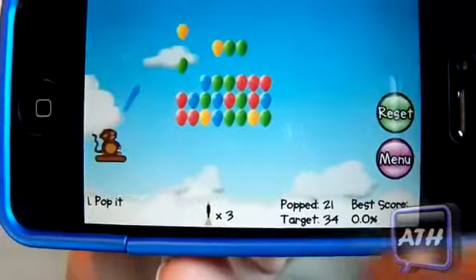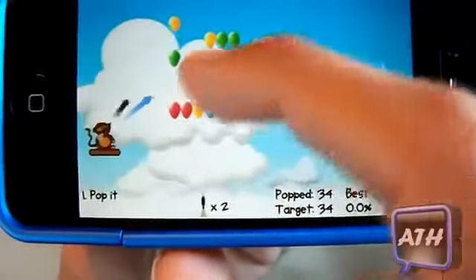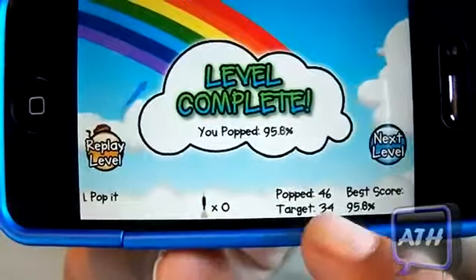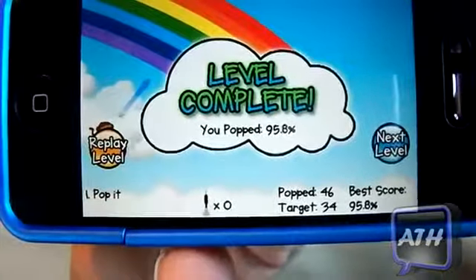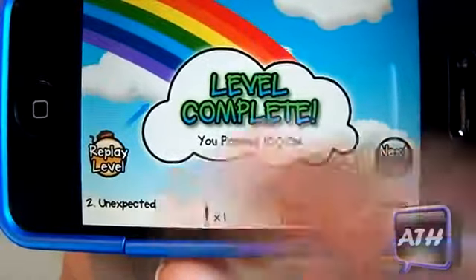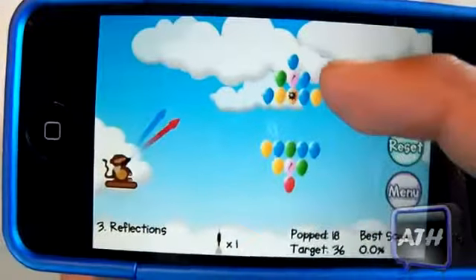All you have to do is shoot all the balloons, and there's a requirement on how many you have to pop. It shows your arrows remaining, your target, and your score. I used my last arrow and popped 46 with a target of 34, so I got 95.8%. I got 100% on the next level. It does get harder as different elements get added.